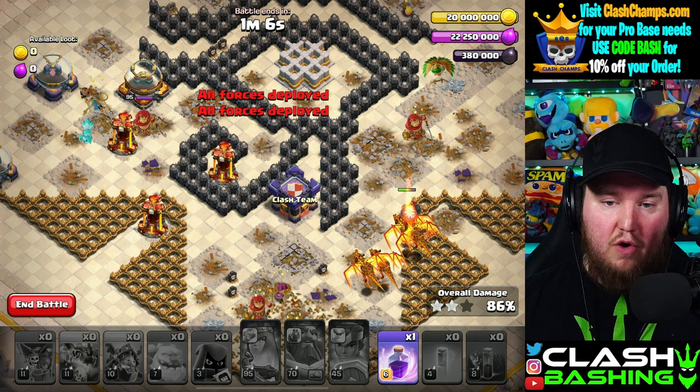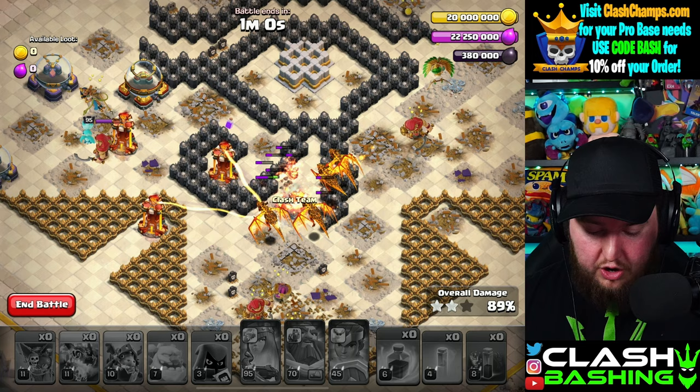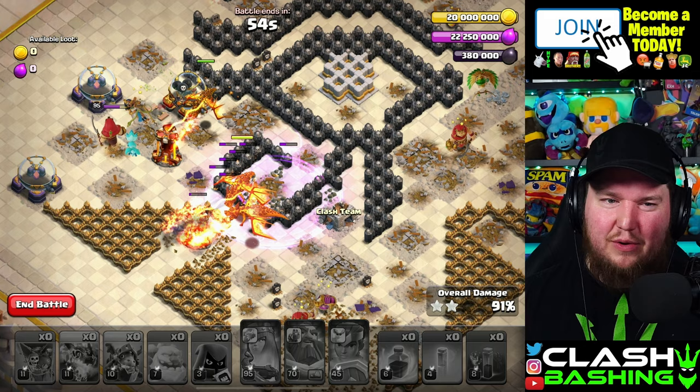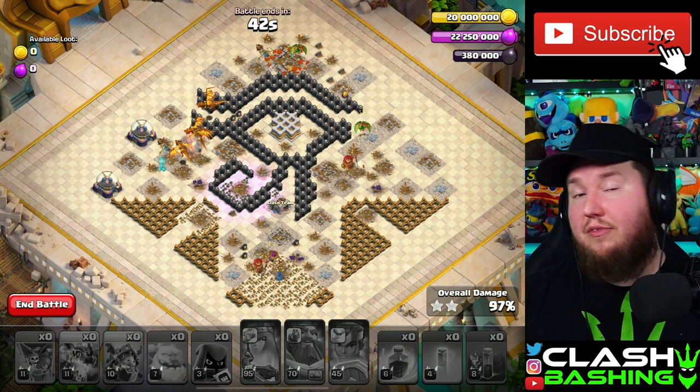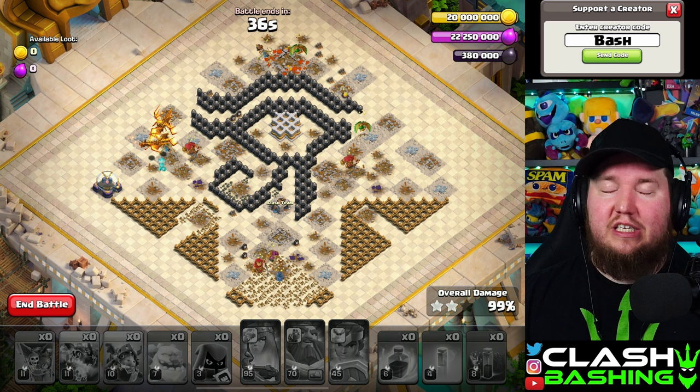I've had it where the Warden stays up and I've crushed this base with a three Super Dragon swag finish, but I don't want to show that — I want this to be as realistic as possible. This strategy is precise and detail-oriented, but if you follow these steps you should get it most of the time. It's a tough challenge, I won't lie. That's how we three-star this brand new Clash of Clans challenge — if this was helpful, leave a like and subscribe. Have a great day, keep on Clash Bashing!